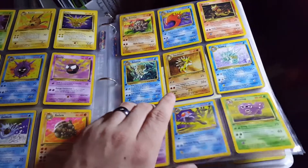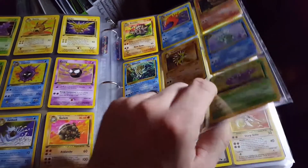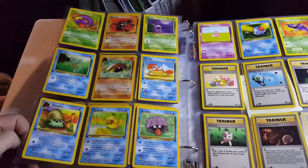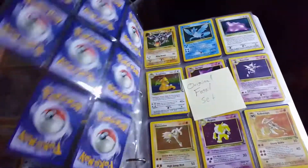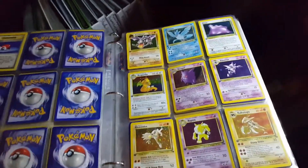I think the booster boxes are going for about $1,500 for the First Edition Fossil set booster boxes — maybe I've seen them move up to like $2,500. But there you go. I'm gonna be selling that whole set in my store. I'll see you on the next video.